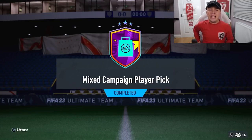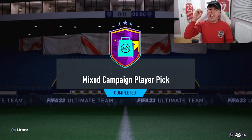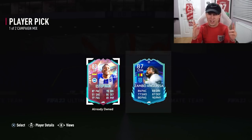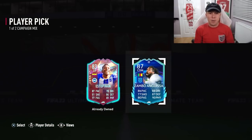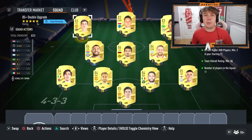EA have dropped a mixed campaign player pick - we're about to open mine on the main account. Fingers crossed we can get someone good. I believe this has got ones to watch and path to glories - not too sure what other promos. Come on, something good. Zambo Anguissa - it's not the worst card to be fair. He's got a pretty solid card. He's 87 rated, 84 pace, 88 dribbling, 90 physical, 87 defending, 80 passing. Not the worst at all, can't complain.